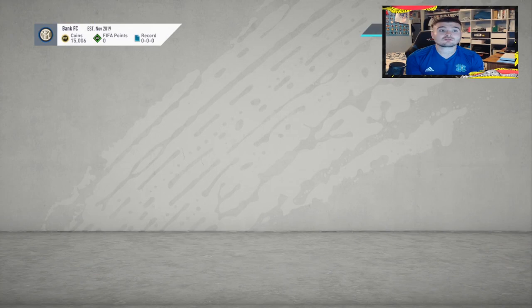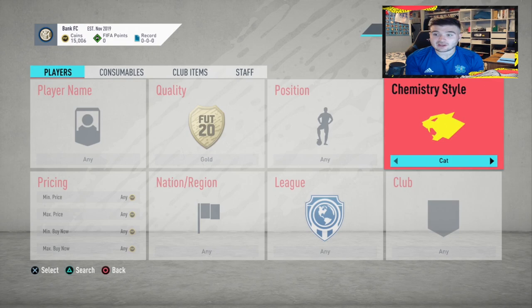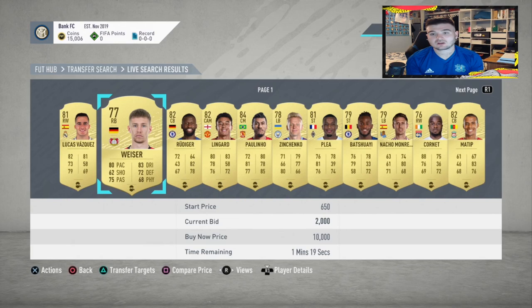What we're going to do now is show you the method I'll be using mainly this episode, which is the shadow method. Basically, you search gold shadow with a max price of around 3,000 and minimum buy-it-now of 3,100. I'm going to show you live how I would approach this. With shadow, you want to be looking at players like center backs, left backs, CDMs, and some CMs.